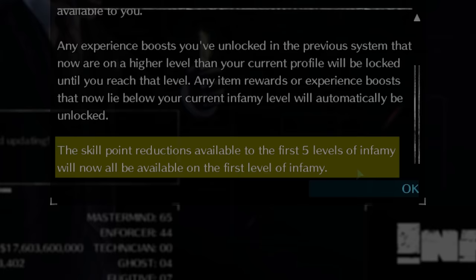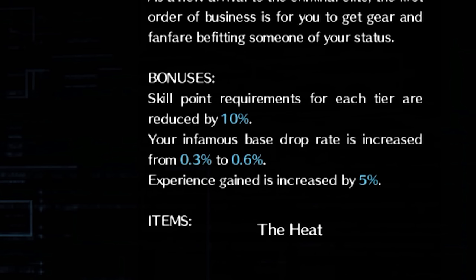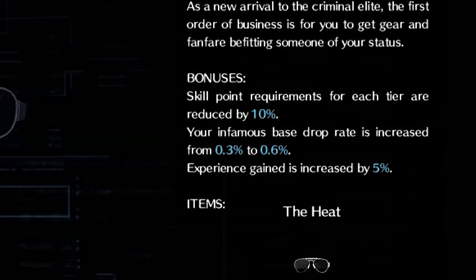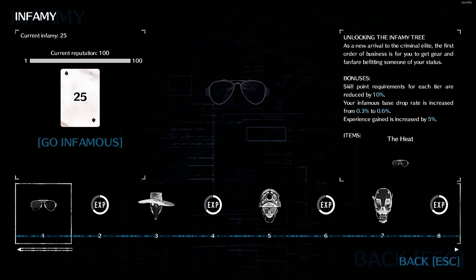A quick description of it: skill point requirements for each tier are reduced by 10%, your Infamy base drop rate is increased from 0.3% to 0.6% — good golly, that's terrible — and experience gain is increased by 5%. Basically, the most important part is the very first line, which allows you to spend less points getting up to a new tier of skills.